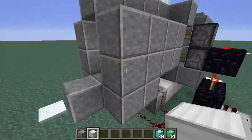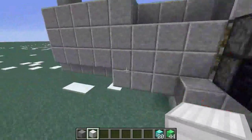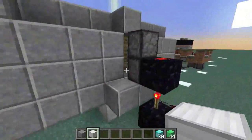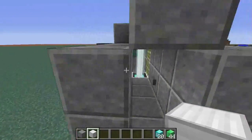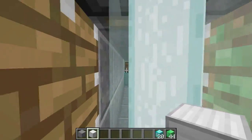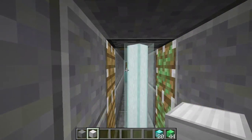Even though it's great for maps, this also works in survival. You can build this in front of your base — have it be the door to your base so everyone can see in, but they're blocked by a beacon beam.